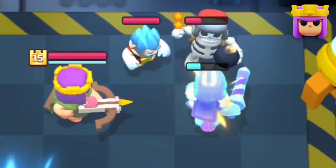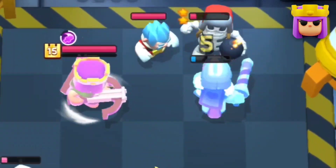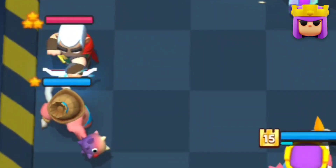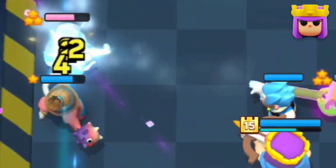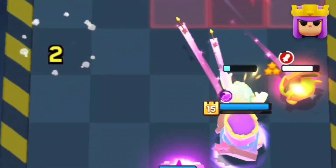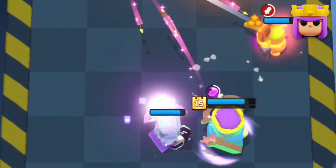The Prince also serves as a tank. And finally, finishing off this deck we have the Fisherman. He allows you to pull enemy units towards your side, especially their main win condition like the Magic Archer, and when your DPS triangle connects towards them, they are literally screwed.